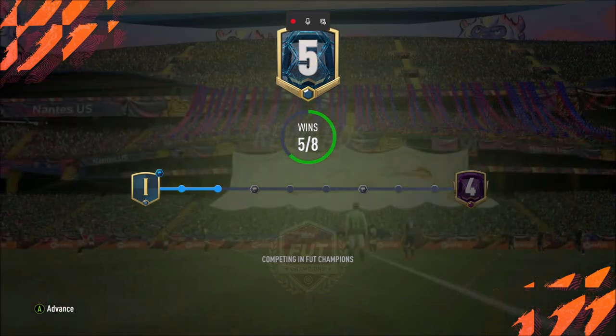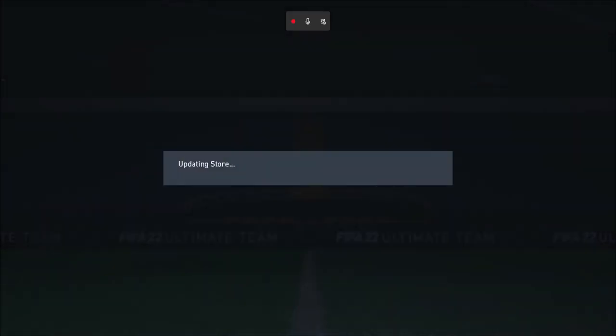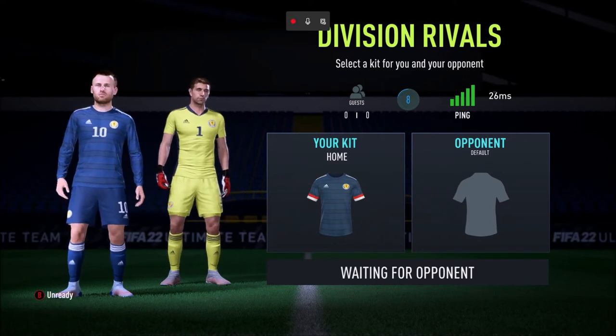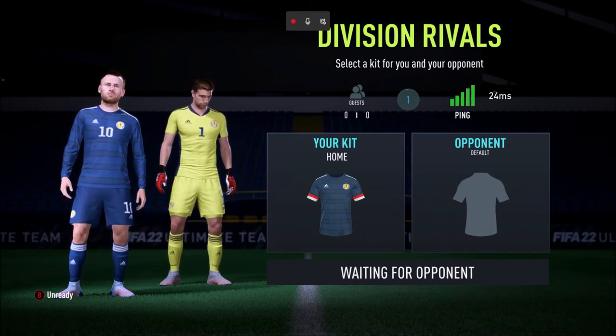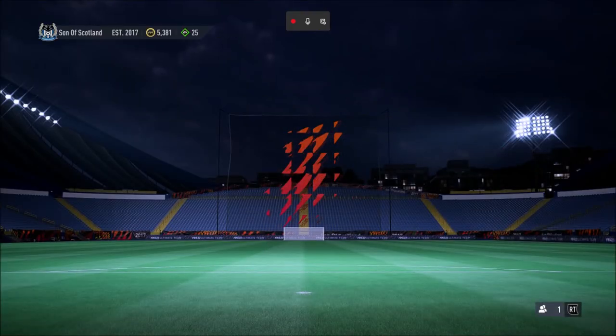I guess we'll just open this - 75-rated player, and it's Lo Celso from Villarreal, who will not be getting into the team. Not a bad player, but certainly not better than Bernardo Silva. I don't appear to be able to get an opponent for some reason - I don't know if the servers are down. They're not matching me up to an opponent. That's twice the timer's expired. Yeah, we can't seem to get a player.